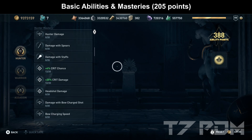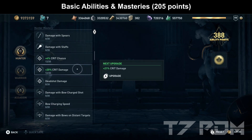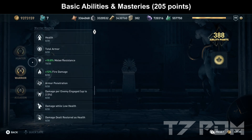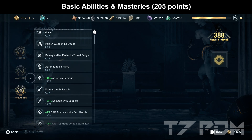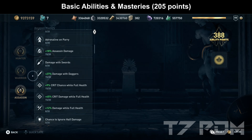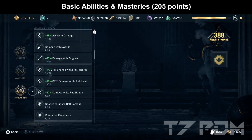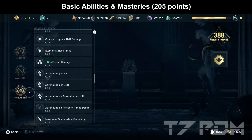For the basic variant with around 200 mastery points: put 12 points on crit chance and 12 points on critical damage. In the warrior tree, put 15 points on warrior damage, 10 points on melee resistance to reach 100%, a couple of points on fire damage, 15 points on assassin damage, and 15 points on damage with daggers — or damage with swords if you play the sword variant. Then put 15 points each on the crit stats, 8 points on damage while full health, and 8 points on poison damage.